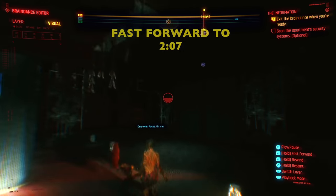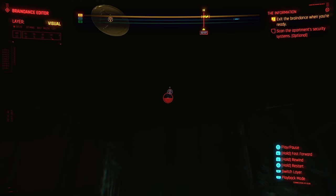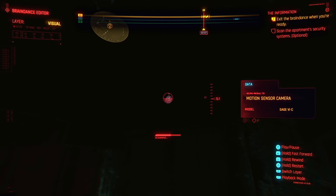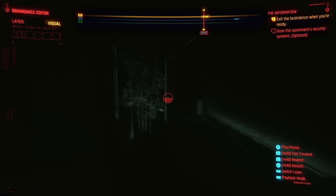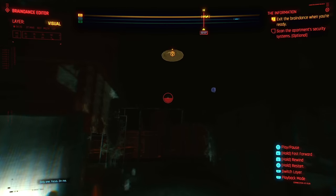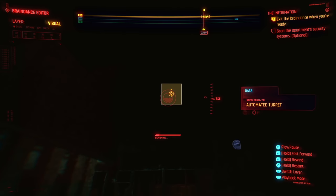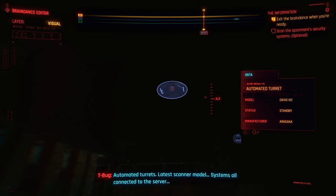Once you get to two minutes and seven seconds, look up on the ceiling — there's another camera we need to scan. Go ahead and hover over the camera. Once that is scanned, look to the left and up, you're going to see a turret. Scan that and it will complete the optional objective. Don't forget to like and subscribe, folks — it does help me out quite a bit. Thanks for checking out my video.